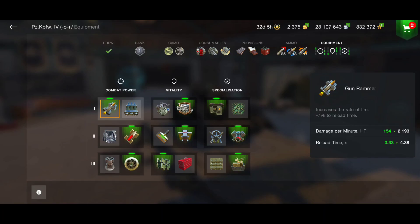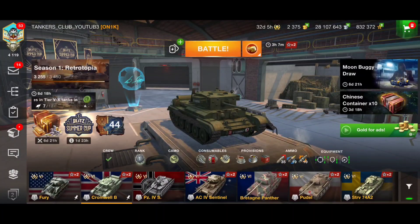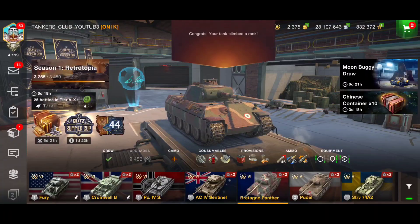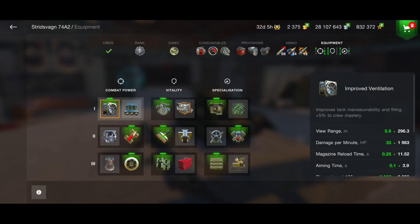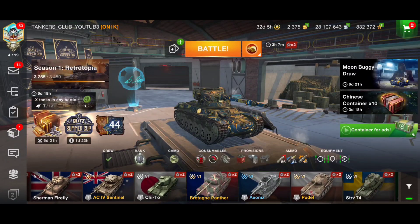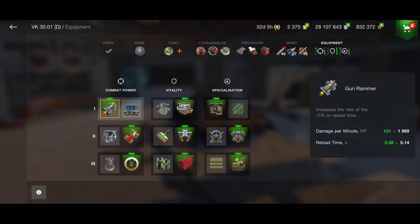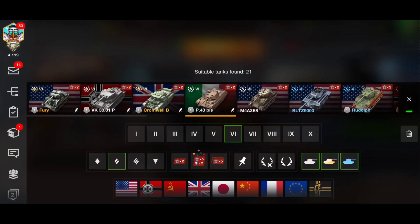The DPM is really insane — 2.2k. Let's compare: the Cromwell B has 2k DPM but better mobility. The Bourrasque has 1.9k, the STRV around 2k. Even the VK 30, known as a strong vehicle, has only 1.9k. This tank belongs to the best tier 6 mediums in the game for DPM.